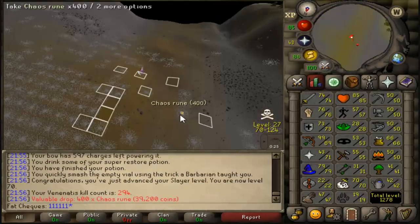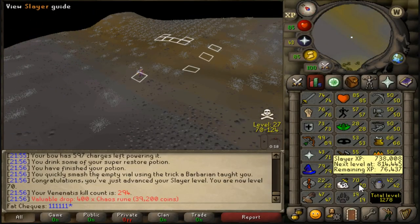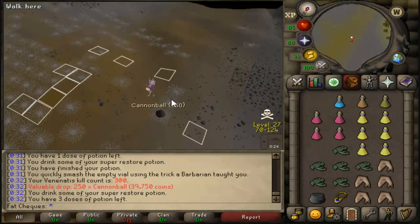There we go boys — 70 Slayer! It's been a long time coming. Very nice to have that. Look at it — 15 levels to go. We can get ourselves some whips and that's our milestone and a half.